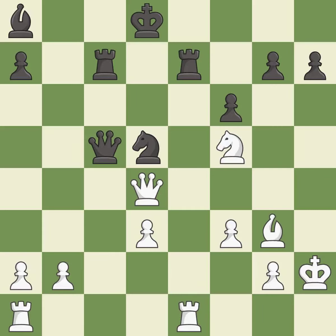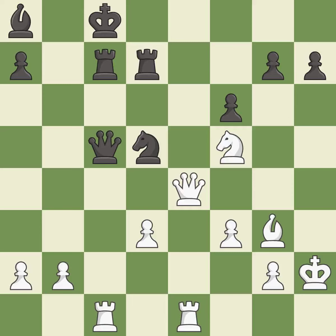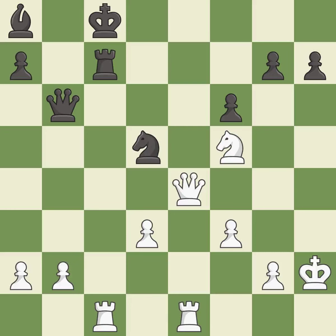This exposes an attack threatening a rook — it is good. This move puts the rook on a safer square — it is good. This wins material. This threatens to play checkmate — it is best. This stops the opponent from being able to play checkmate — it is excellent. This wins material — it is best. This moves the queen to safety — it is excellent. This captures a vulnerable rook — it is excellent. Takes back — it is best. This exposes an attack on a pawn while also checking the king — it is excellent.